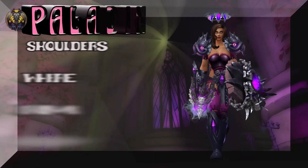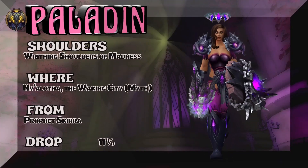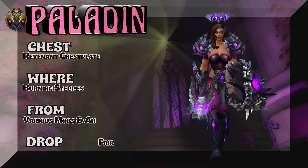Showing a little bit of love to Prot Paladins as well as Holy Paladins with the color purple. We're pulling the shoulders, the gloves, the belt, and the boots — all from Ny'alotha Mythic. The Revenant Chestplate from Burning Steps, various mobs, or you could just buy it on the auction house — kind of a fair drop rate there.